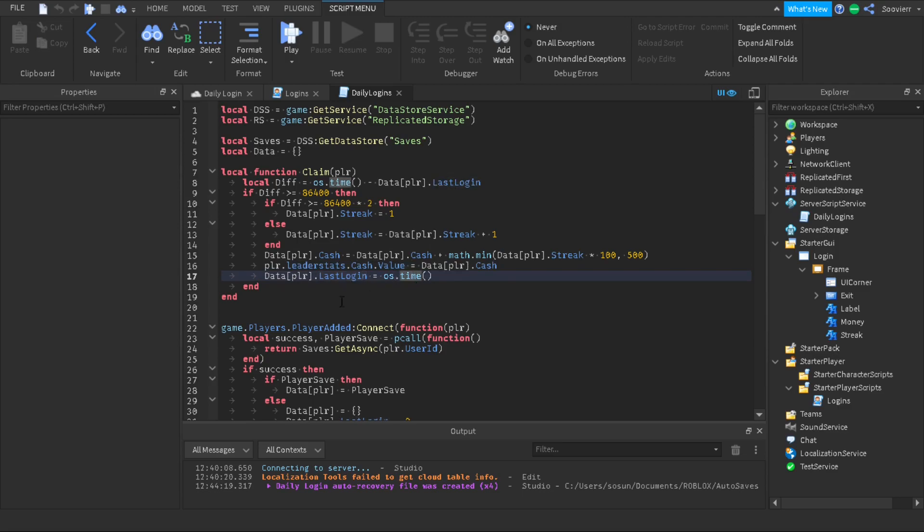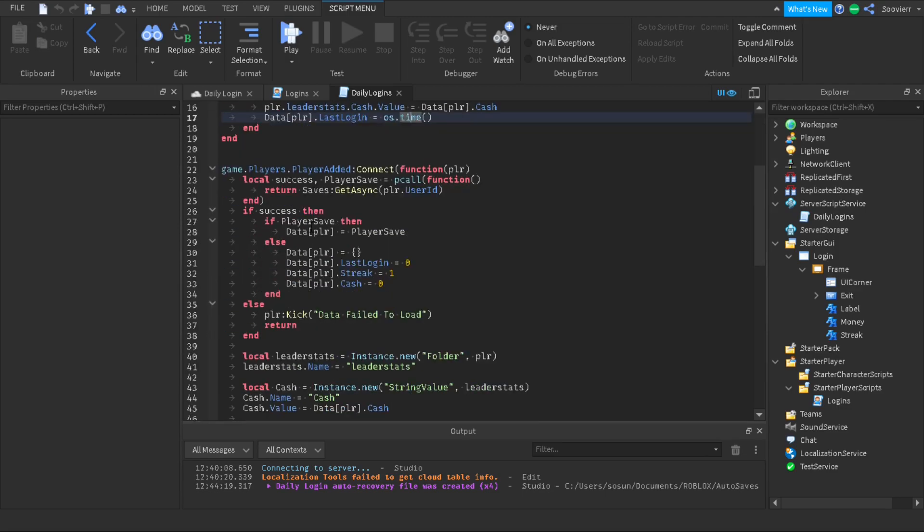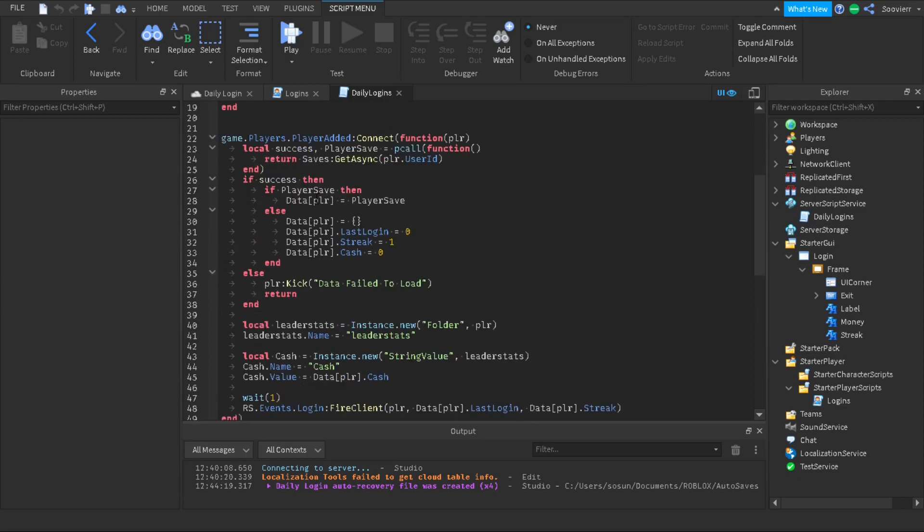Inside game.Players.PlayerAdded we connect a function for the player. We use a pcall — success and playerSave — calling saves:GetAsync with the player's UserId. We save by UserId so that if a player changes their username or gets banned, their data stays tied to the correct account. If the DataStore runs successfully we go to the playerSave branch.